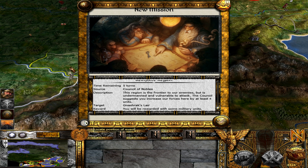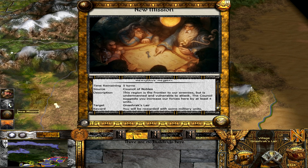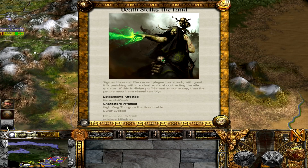So what do they want me to do? They want me to take a province — or make it happy. The region of the frontier of our enemies is undermanned and ready to attack. We need to increase our forces there by at least four. So I think I'm just going to stick this army in here — that should do the quest next turn.